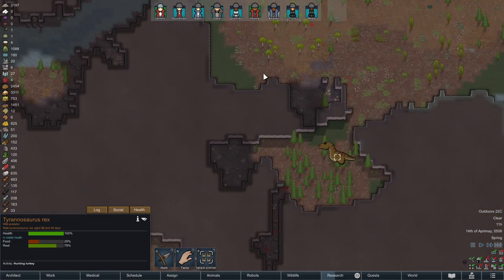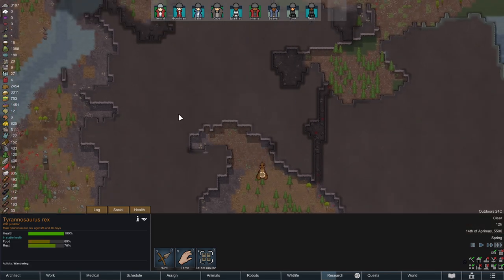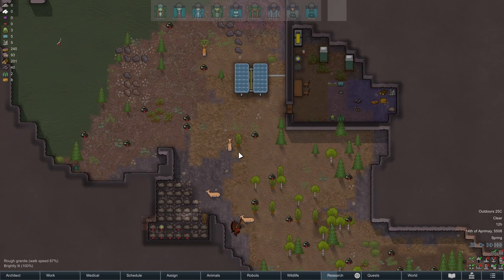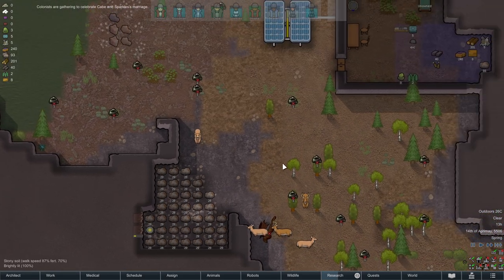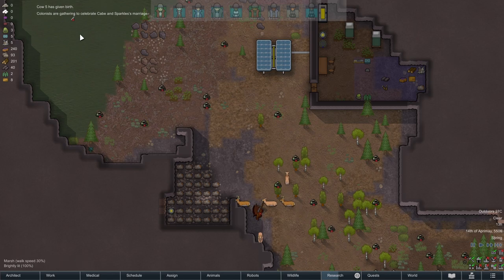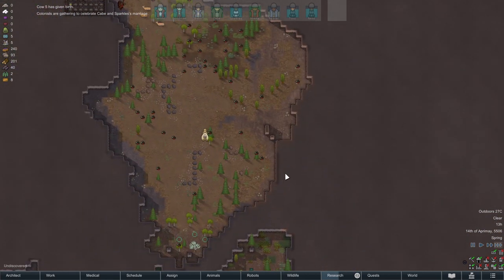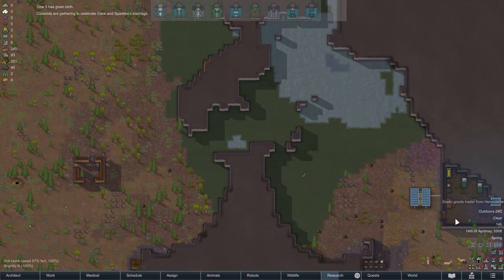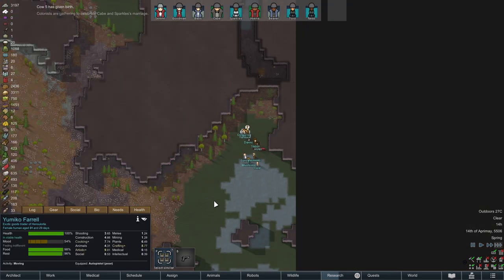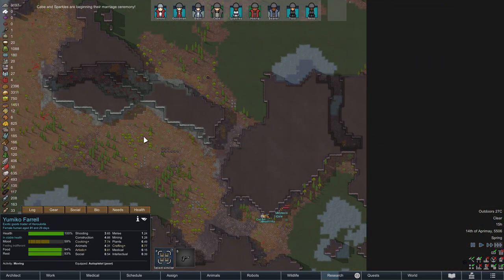There's a T-Rex on the map. Goods trader is on our main map. This is one of the problems with having a colony like this - we're going to get caravans on the other map.